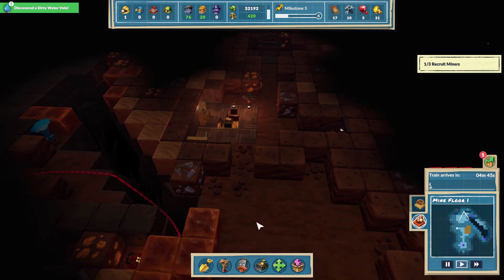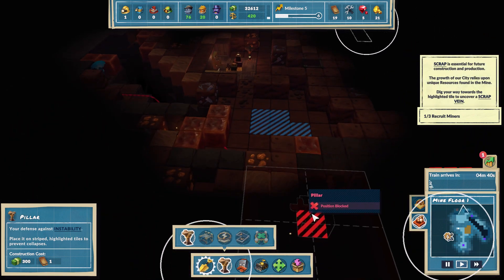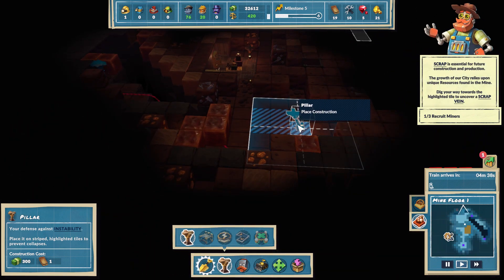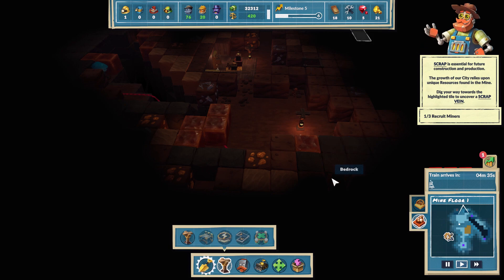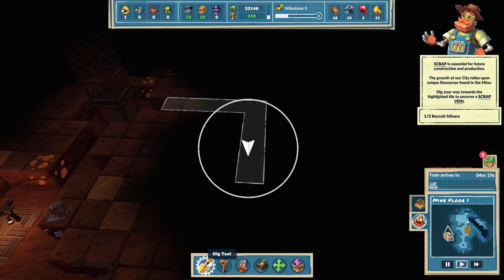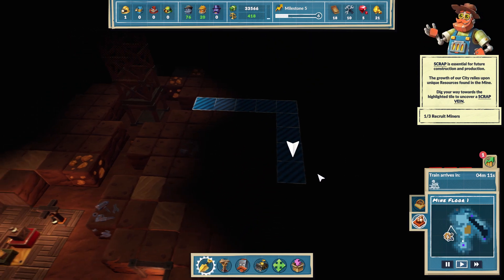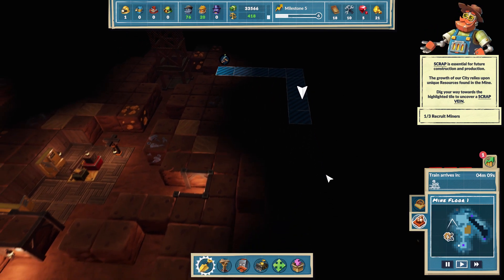Let's dig out now - do we need any more pillars or are we still unstable anywhere? We are - let's throw one in there. Scrap is essential for future construction and production; the growth of our city relies upon unique resources found in the mine. Dig towards the highlighted tile.